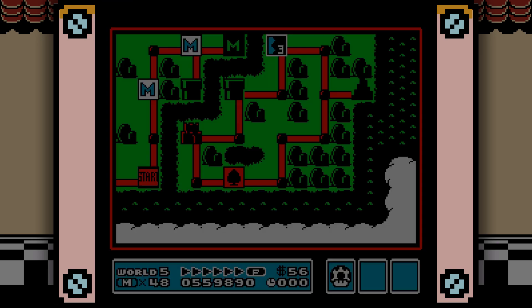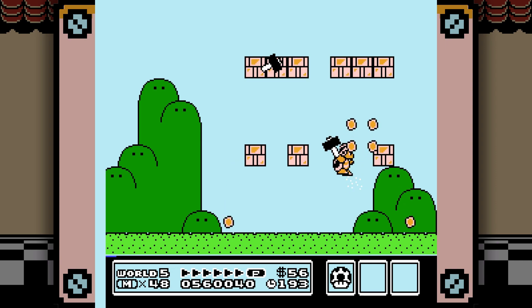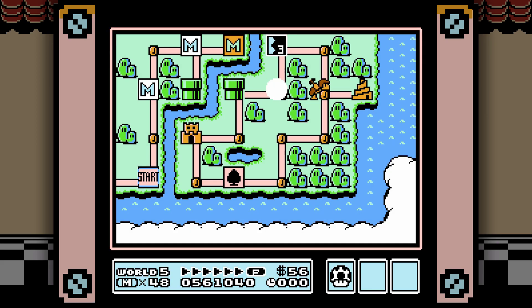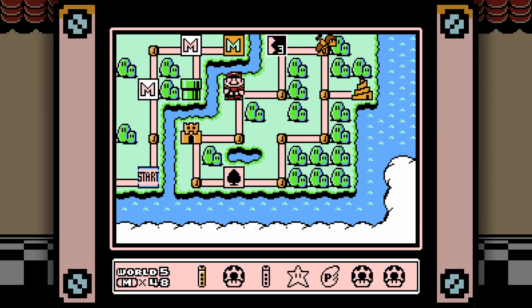I just find it weird that so many power-ups in this game don't recur, because so much of the rest of the series takes heavy notes from Mario 3 — especially the New Mario games, which are just new Mario 3s in a lot of ways. So the fact that it took so long for so much of the stuff from this to show back up again is just bizarre to me. I'd say the two — well, three — landmark games for deciding the future aesthetics of the series are: Mario 2, which brought in a lot of enemies; Mario 3, which brought in a lot of power-ups and ideas like the world map; and Yoshi's Island, which decided a lot of the lore and aesthetics moving forward.